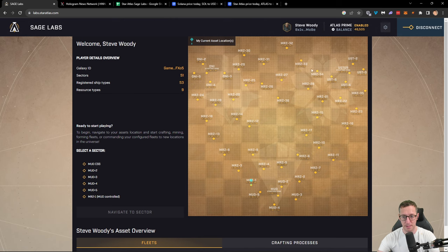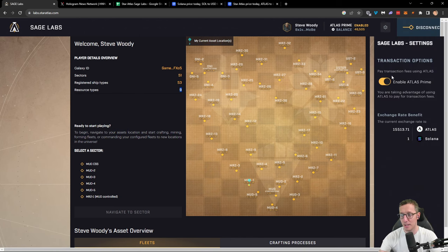On this screen it's going to tell you what galaxy you're in, the sectors in the galaxy, how many registered ship types there are, and resource types which are currently nine. If you're ready to start playing, you need to navigate to a sector. We've got disconnect, and we've got a settings tab which allows Atlas Prime and tells you what the current exchange rate is on Atlas Prime. This is what we need to work out — when we pay our transaction fees, do we want to pay in Solana or in Atlas?